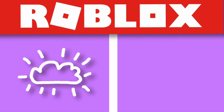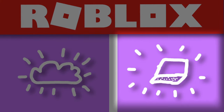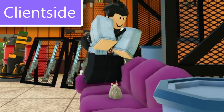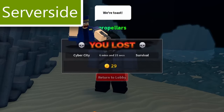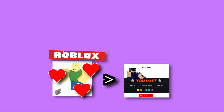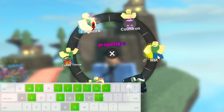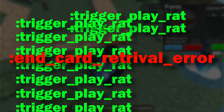So why does this glitch work? Roblox has two types of code: server side and client side. Roblox prioritizes client side code over server side. The rat emote is client side, specifically because of the rat model it spawns. The end card is server side, so when running the code, it prioritizes your use of the rat emote over the end card. It's a very slight prioritization, but by spamming the emote fast enough, the code gets continually looped into the cycle and the end card is not able to load.